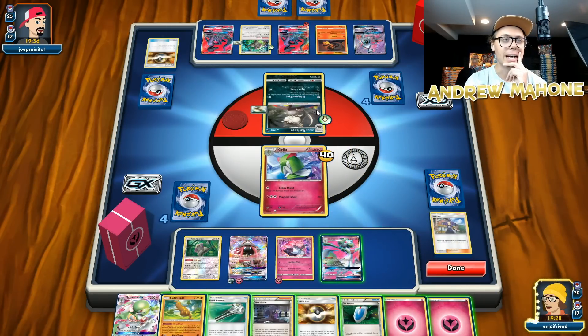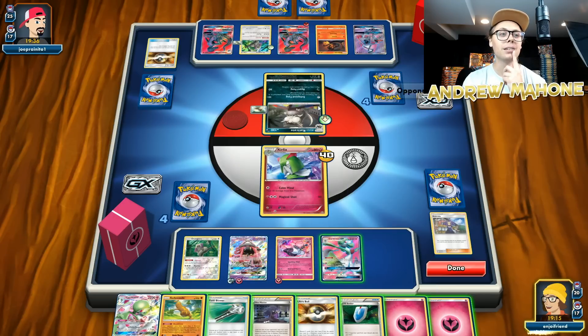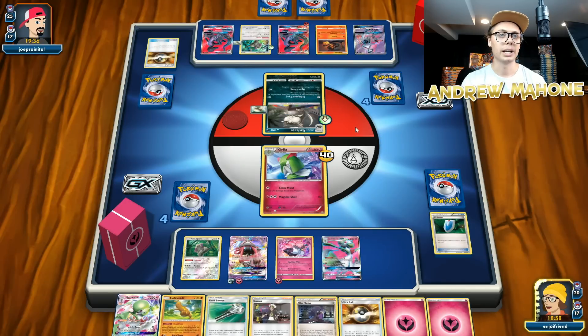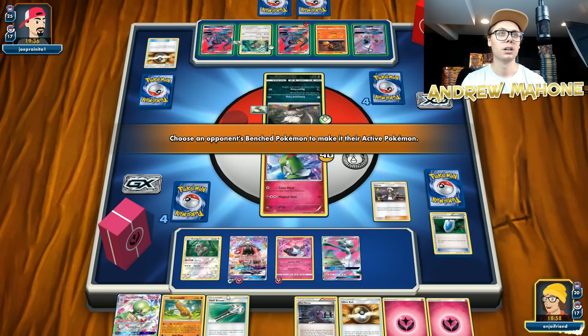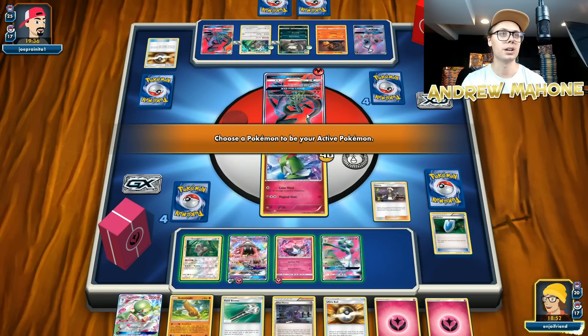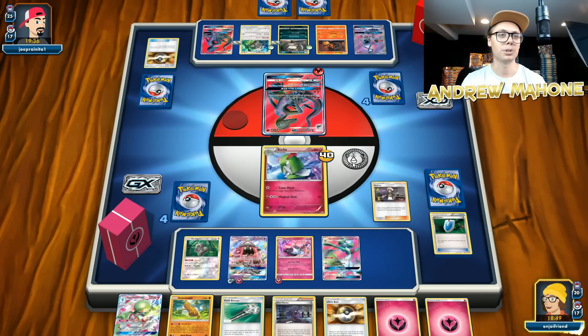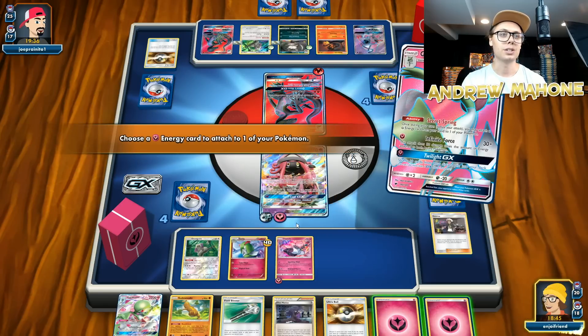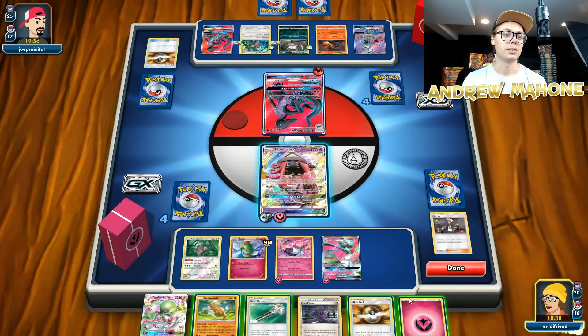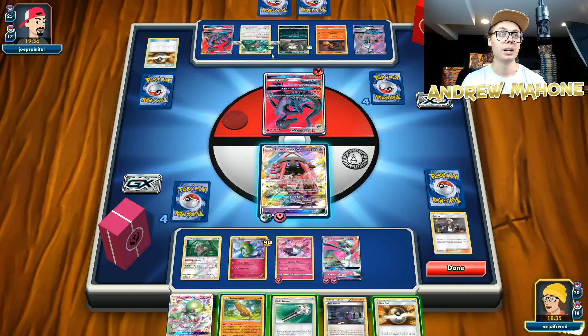I can Guzma my Gardevoir into the active, but I won't be able to knock it out. I could retreat, but then I would need some more energies. If I Guzma that thing into the active, I could just bring out something that I'd rather hit into — I'd rather hit into that Salazzle GX. Let's just Guzma and bring out that Salazzle GX. I'm going to go up with the Tapu Lele to protect my Gardevoir back here on the bench and try to build up a big Gardevoir — maybe I can end the game by sweeping with just one big Gardevoir. That would be fantastic.